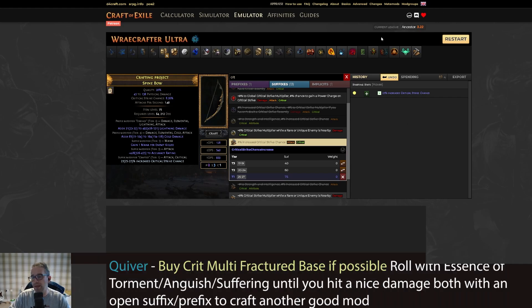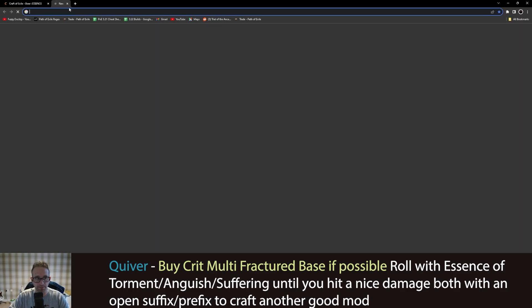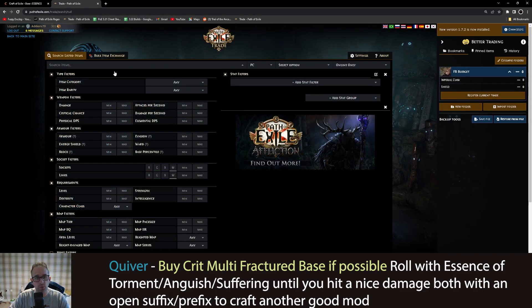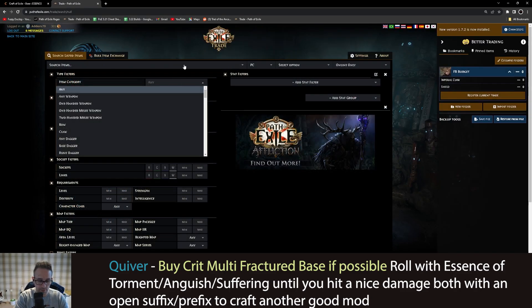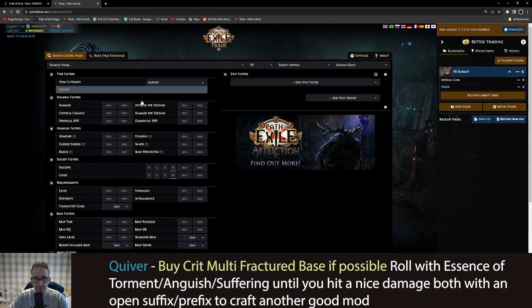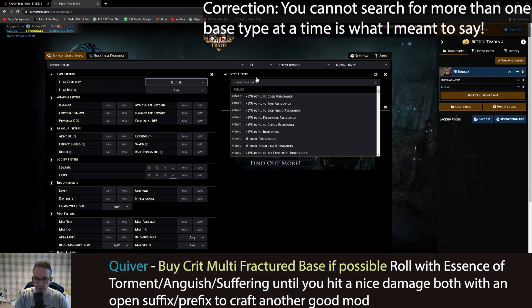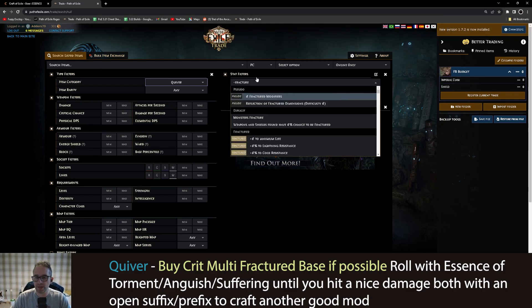For the quiver I'd recommend using essences again, but we're going to look for a base on trade first. We'll set up a trade search — I'll put it in the video description. Unfortunately with quivers you can't specify the base type, so we just search 'quiver.' We're looking for quivers with something useful fractured on them. You don't necessarily need to worry about how to do this, but I'll explain as I go.